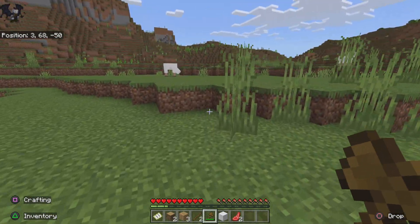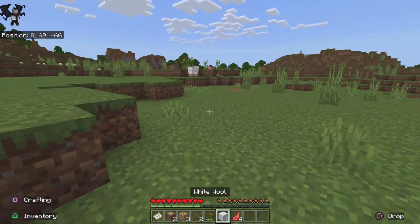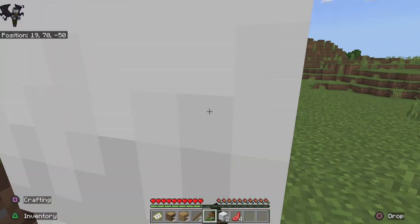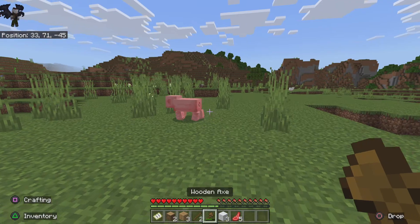This is possibly the easiest way to do the first night — just get some sheep, get three pieces of wool, make a bed, sleep through the night. Don't even bother building anything else. And we even got some food.